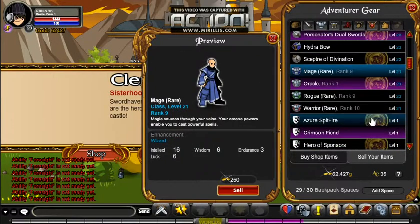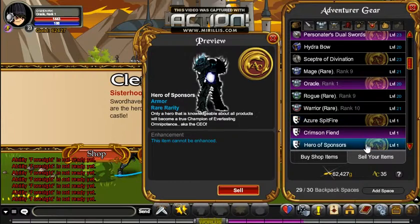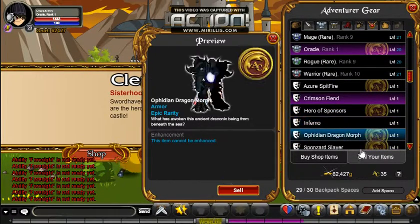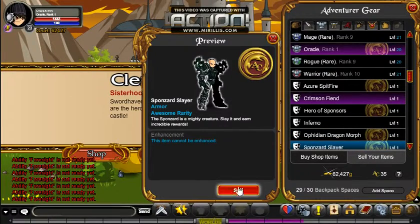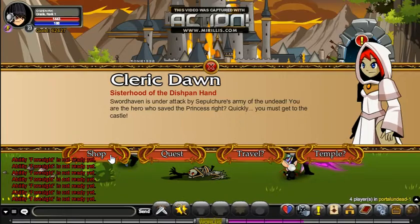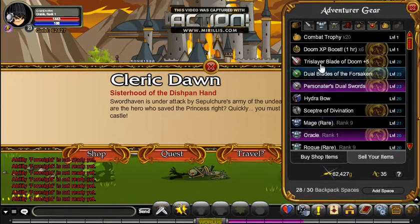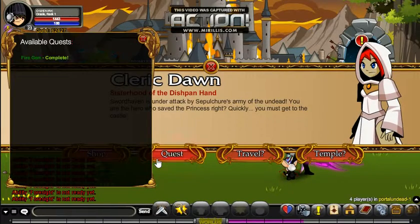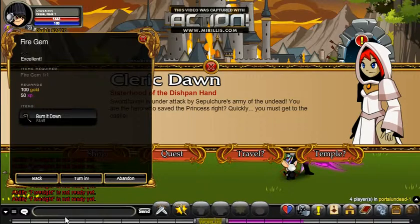I might have to delete my Sponsor Slayer — it was a really cool item to get but I need to clear inventory space for this how-to guide so you guys can see how to do it. Then you go into the quests and complete it.